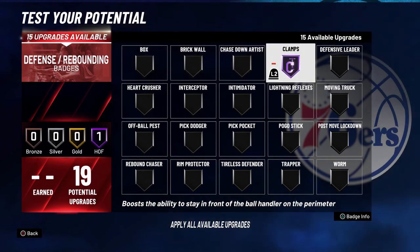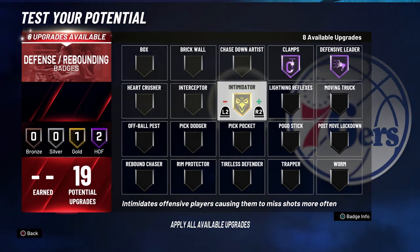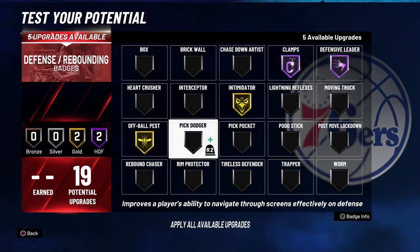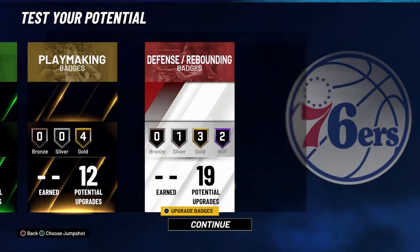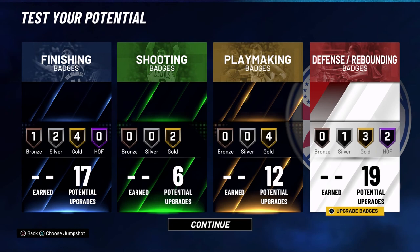For your defense and rebounding badges, you're going to put Clamps on Hall of Fame, Defensive Leader on Hall of Fame, Intimidator on Gold, Off-Ball Pest on Gold, Pick Dodger on Gold, and Tireless Defender on Silver.